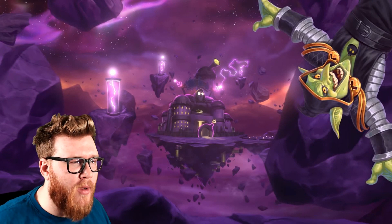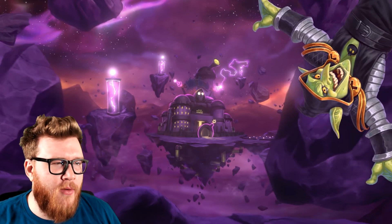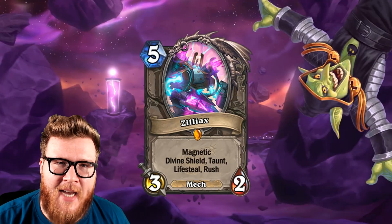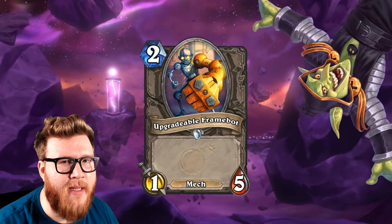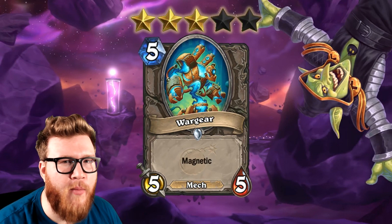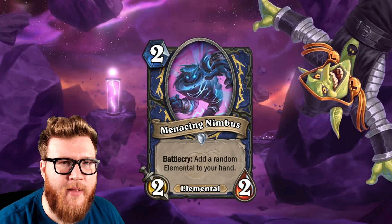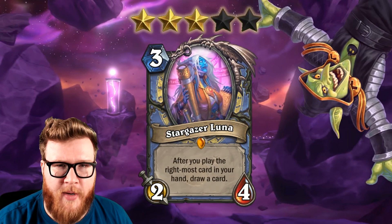And there you go, guys. That's it for part 2 of my Boomsday Project detailed reviews. Now let me run through each of these and give them a rating from 1 to 5 stars. Zilliax is a 4-star card. Upgradable Framebot is a 4-star card. Wargear is a 3-star card. Beryllium Nullifier is a 2-star card. Menacing Nimbus is a 3-star card. Stargazer Luna is a 3-star card.